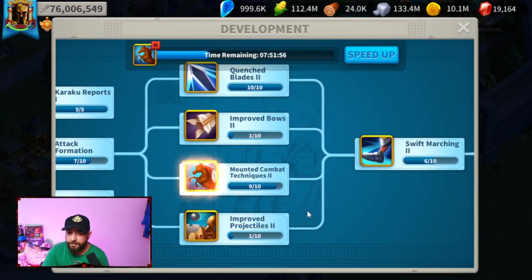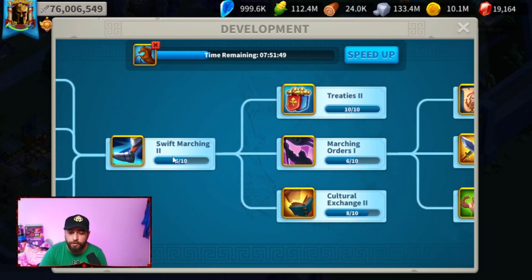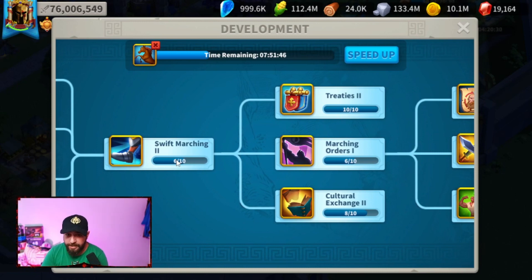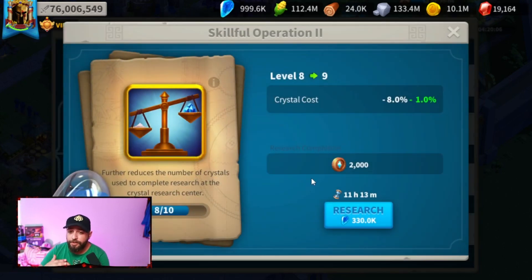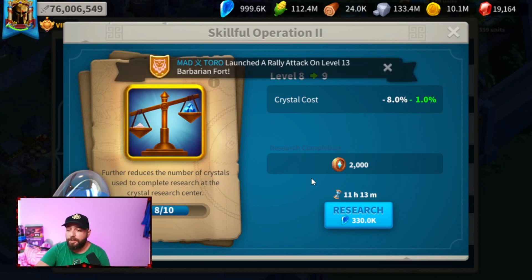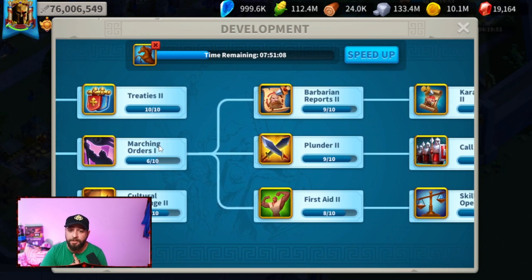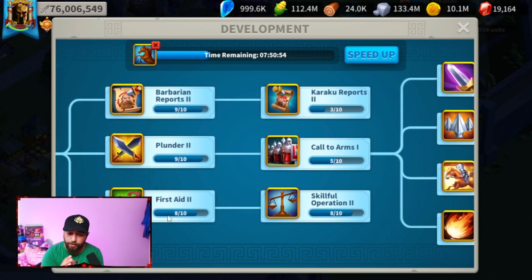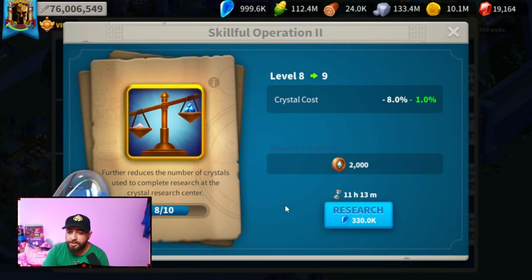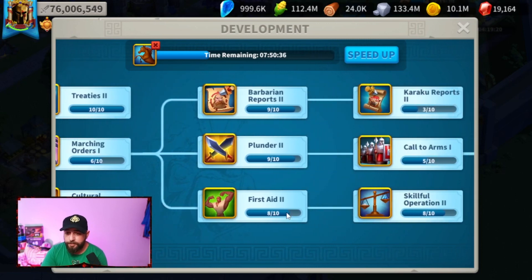If you're a complete free-to-play, before going for Skillful Operation 5, get Treaties and Cultural Exchange both to level four first, then go for Skillful Operation 5/5. After that, unlock Attack Formation 1 — just unlock it, don't go for Plunder or Kahar Reports yet. Get those four to level one just to unlock further progression. Then go Swift Marching to 3/10. After Swift Marching, get Marching Orders to 1, then First Aid to 1/10, so we can then get Skillful Operation to 7/10.